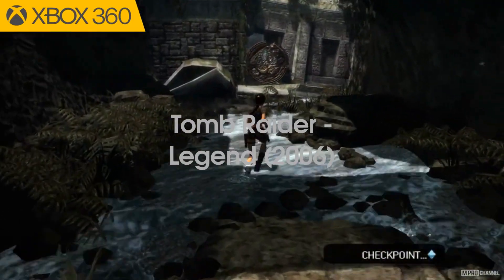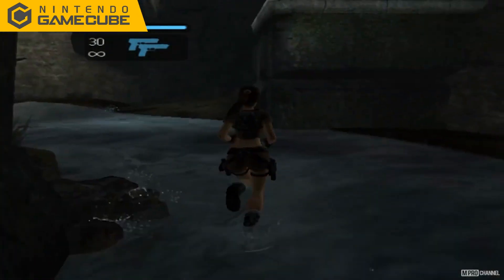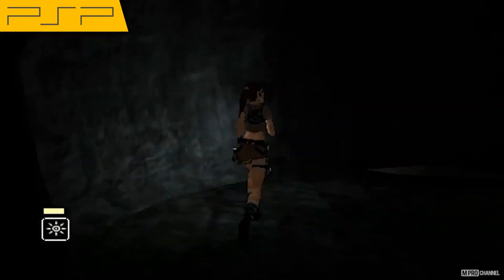Tomb Raider: Legend, 2006. This game marked a reboot of the series and introduced a new origin story for Lara Croft. It also introduced new gameplay mechanics, such as the ability to use a "grapple swing" to traverse environments.